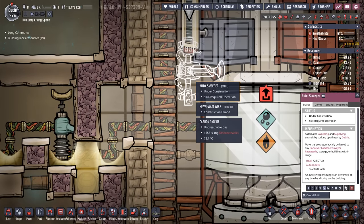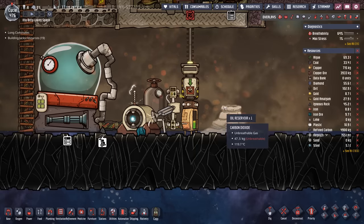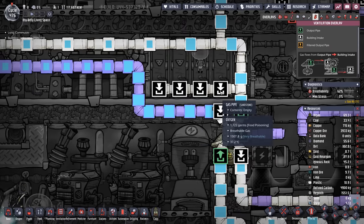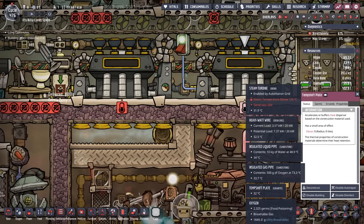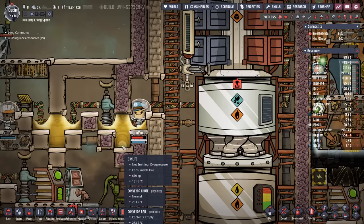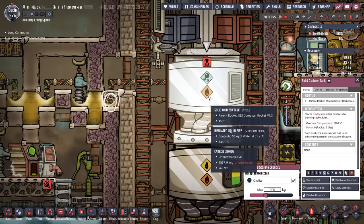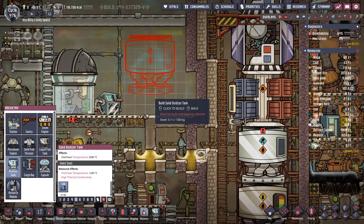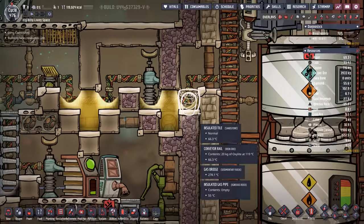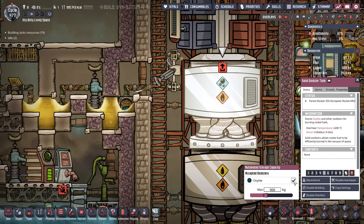This auto sweeper is surely going to get damaged a bunch of times, at least until we unlock thermium. The auto sweeper is not grabbing the oxalite, but I think I've figured out why. The auto sweeper can only see part of the solid oxidizer tank. If we select the solid oxidizer tank and hit B to build another one, you can see that the tile our cursor is on is right in the middle at the very bottom. So we're going to try to move the auto sweeper down by one so it has access to that specific tile, which also means we need to move this conveyor chute. Here goes our second attempt — look at that, works like a charm.